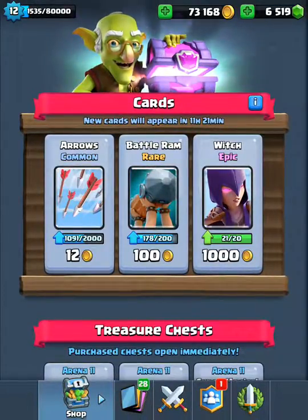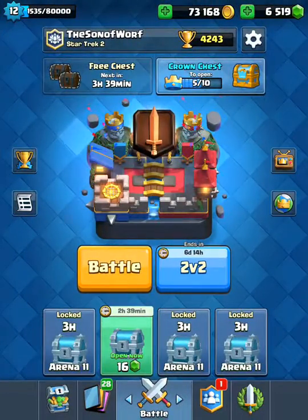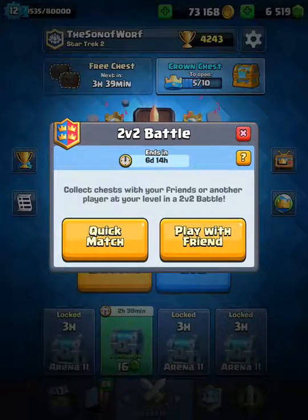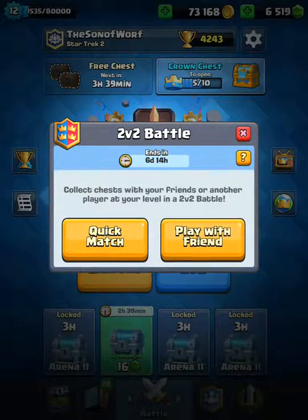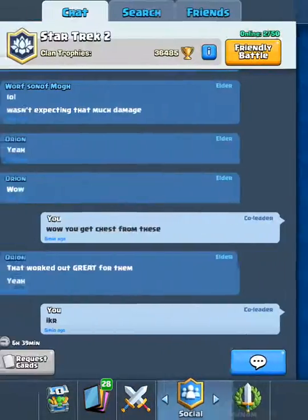First the cards — nothing too special, we just got a Goblin and a Magical Chest. Also, as you can see, the battle button has a 2v2 option — you can quick match with anybody, play with a friend, share the clan, or invite a friend.